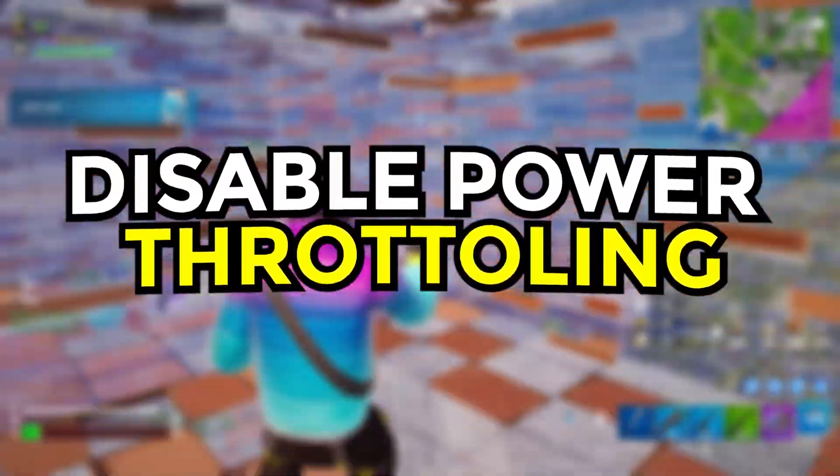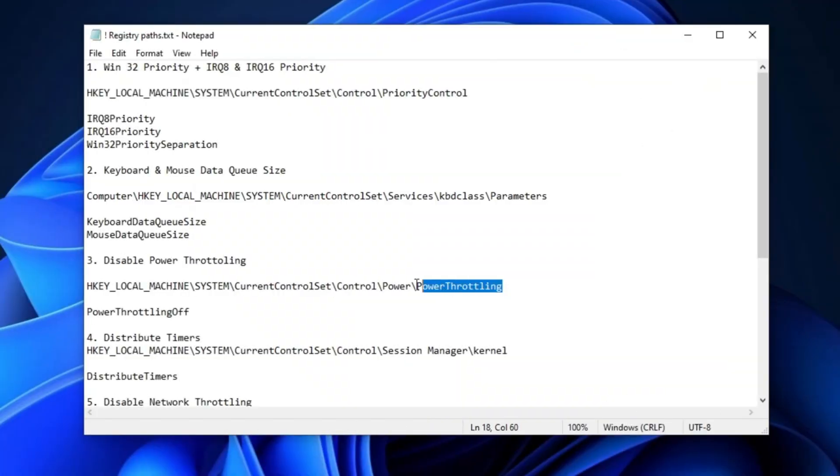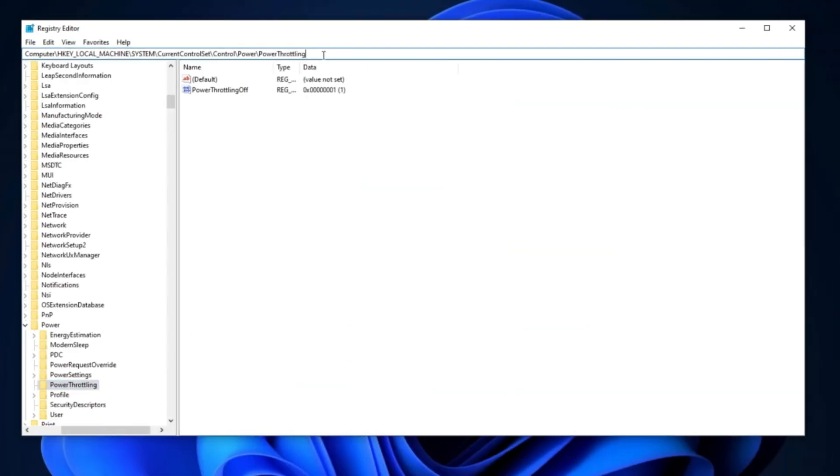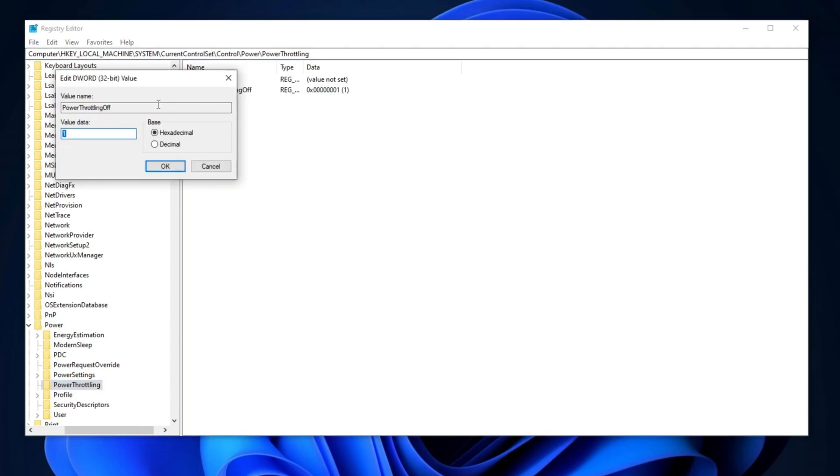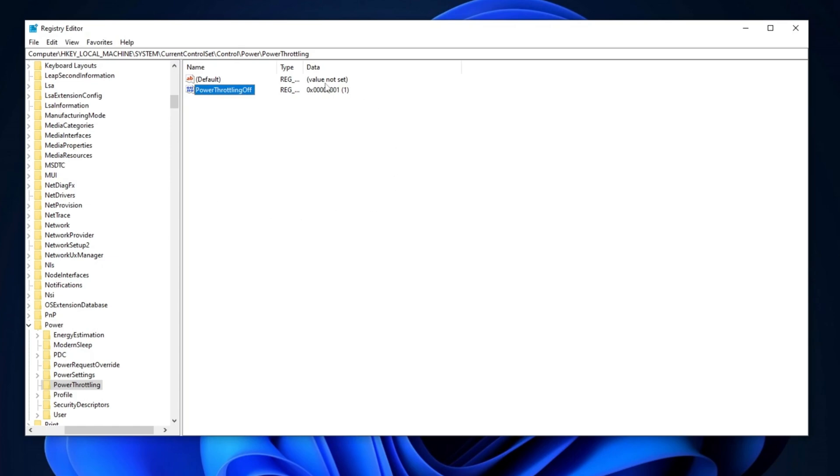Now we will disable power throttling. To do this, copy the path provided in the description and paste it into the registry editor, then press Enter. Once you navigate to the specified location, double-click on the PowerThrottlingOff registry entry. Set the value data to 1, change the base to hexadecimal, and click OK to apply the changes.